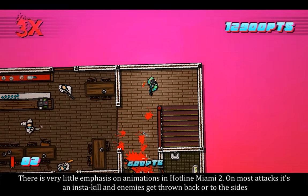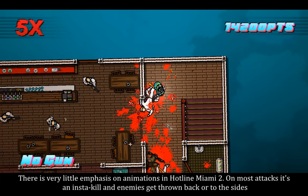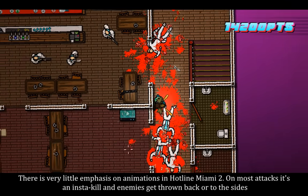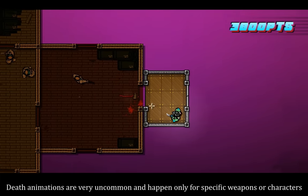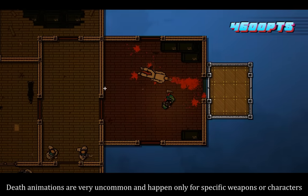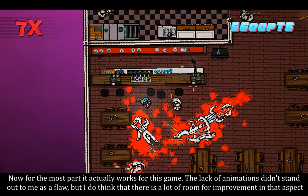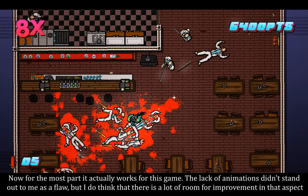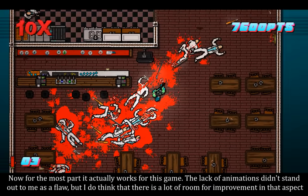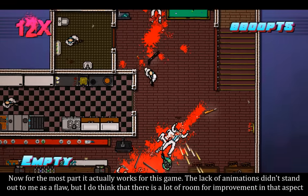There is very little emphasis on animations in Hotline Miami 2. On most attacks it's an insta-kill and the enemies get thrown back or to the sides. Death animations are very uncommon and happen only for specific weapons or characters. For the most part, it actually works for this game — the lack of animations didn't stand out to me as a flaw — but I do think that there is a lot of room for improvement in that aspect.